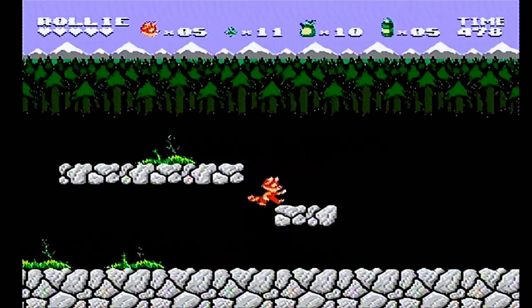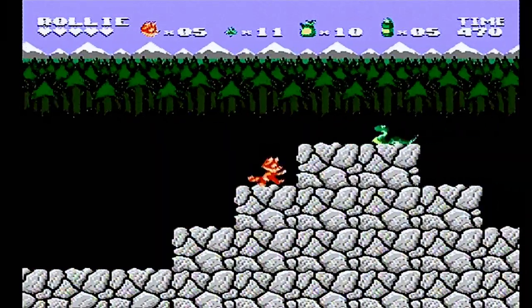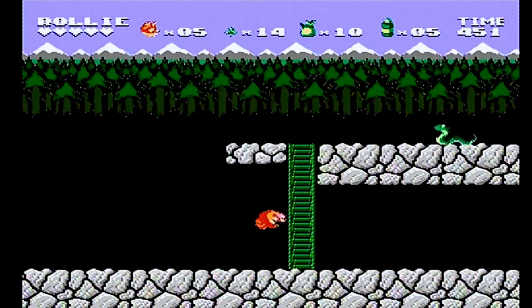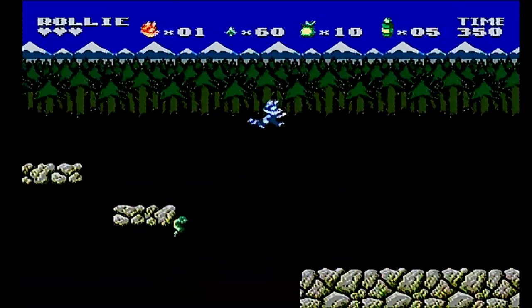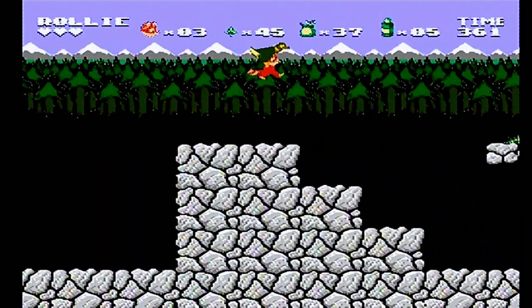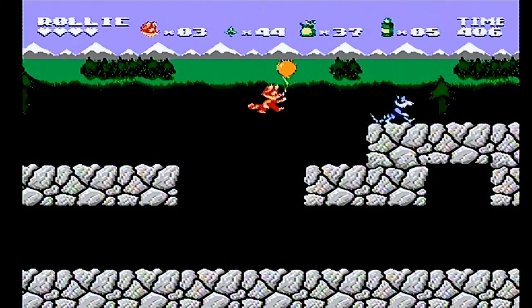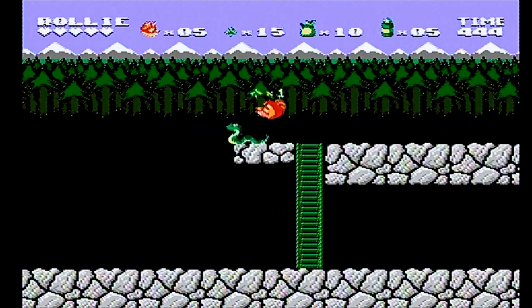Yes, it's a platformer, but Raleigh doesn't just jump up and down. It's the plethora of abilities that sets this game apart. Raleigh can roll into a ball, fart bubble platforms, throw raccoon turds, float through the air, hang from duck feet, stomp the ground, go for balloon rides — and that's just some of the abilities Raleigh has at his disposal to overcome obstacles and subdue his many enemies.